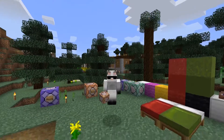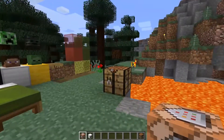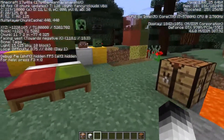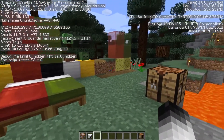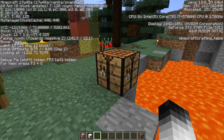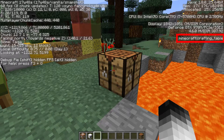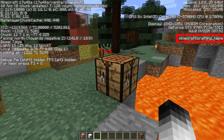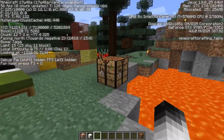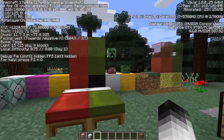Let's talk about the first big change that is the base of everything in this new version, which is block IDs. Block IDs are basically the identifier for each block, and the game will use that name to refer to that specific block or item. As you can see here on my F3 screen on the top right, you'll see 'crafting_table' - 'minecraft:crafting_table' - that's the block ID of this one.